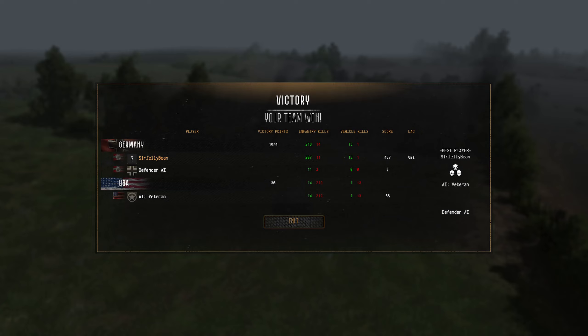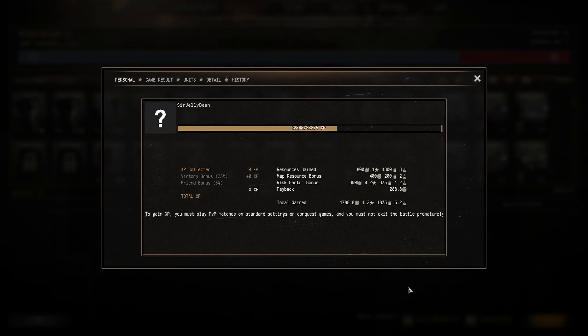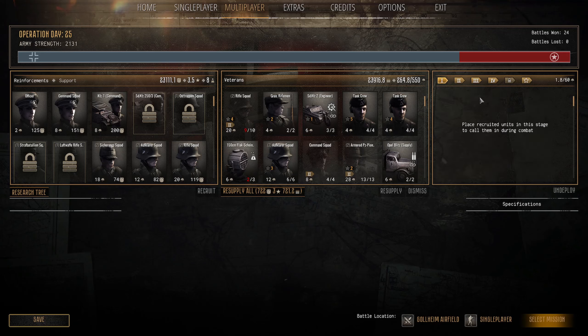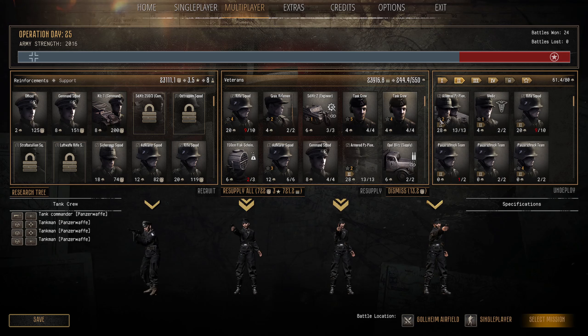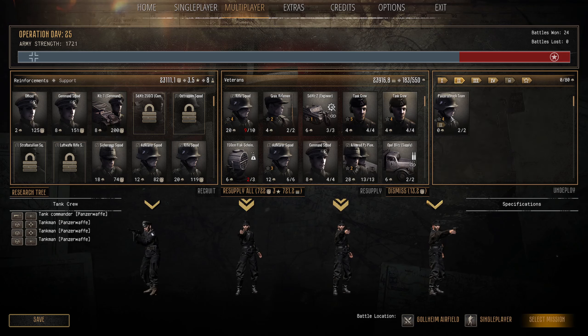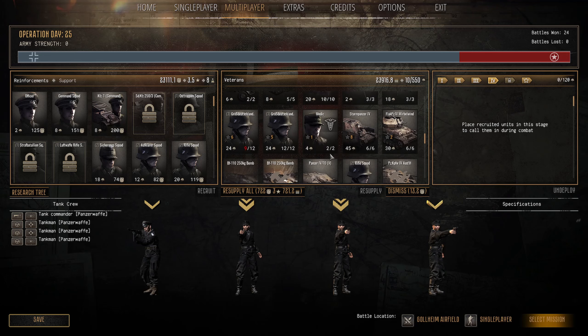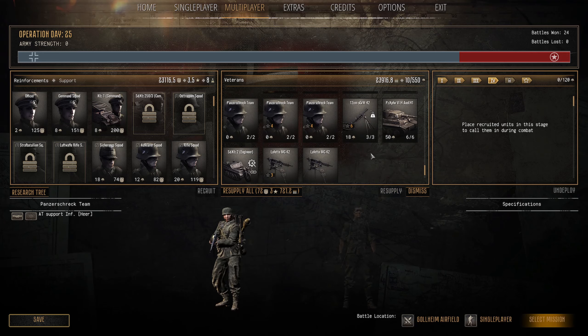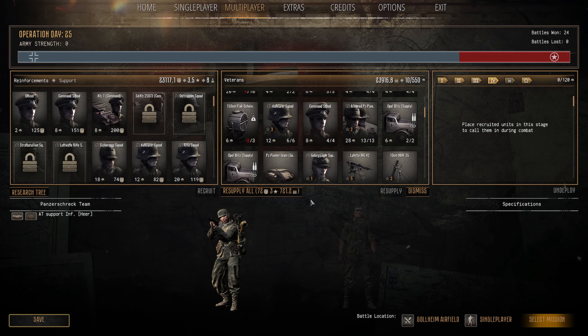I'll see you in the rearmament and debriefing screen. Here we are — 1,788.8 manpower, 1.2 support stars, 1,875 munitions, and 6.2 research points. Really good win for us there. Good defence — brought some nice resources in with very little in the form of losses. The Panzer IV is completely written off — I'm going to have to dismiss it. It's gone and that's not being repaired. But everything else was good and we're back on track.